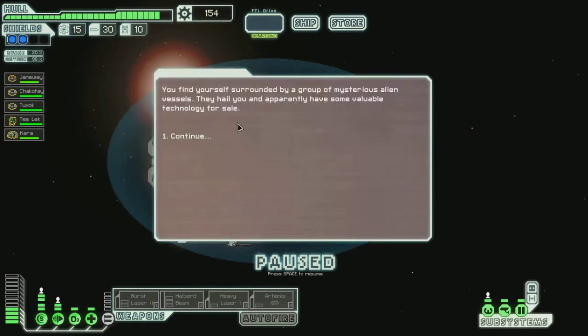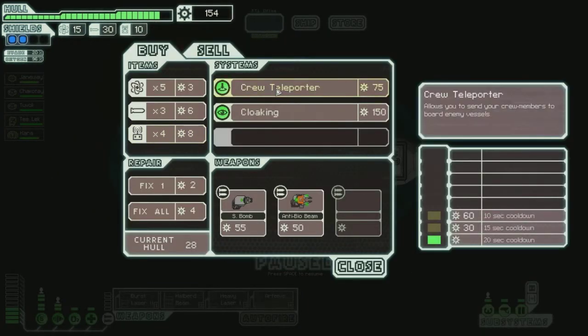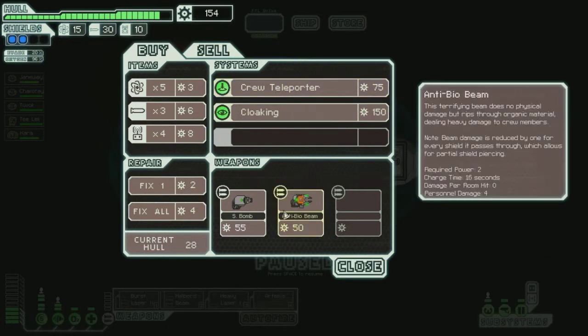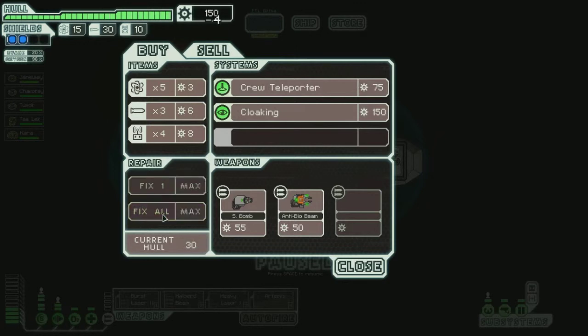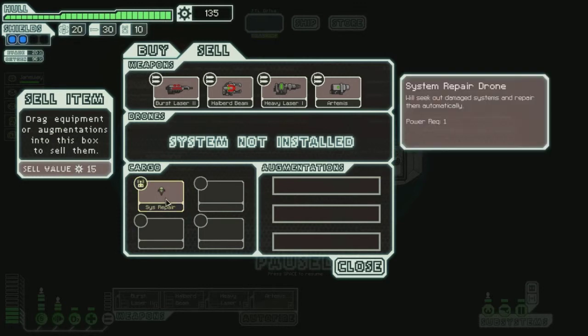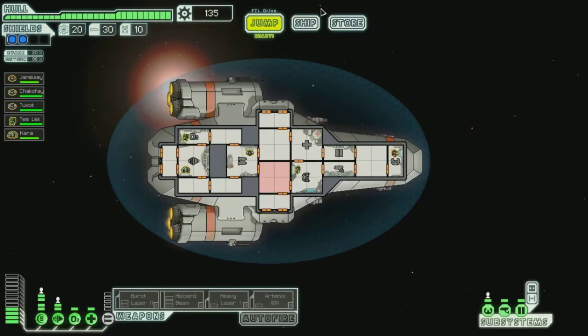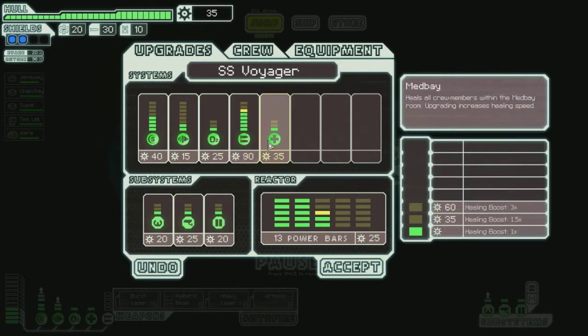You find yourself surrounded by a group of mysterious alien vessels. They hail you and apparently have some valuable technology for sale. Sounds dangerous. There's an injury shield, a small bomb. Fix all — buy some more fuel. I don't have any reason to buy drone parts. Sell. System repair — I'll keep my arsenal for now, but there are a few upgrades I want to do for the ship. It's expensive, but it's one of the better upgrades. We'll keep going.